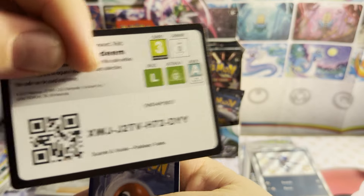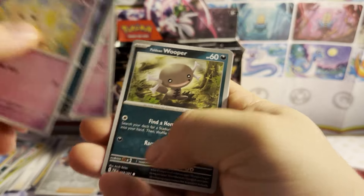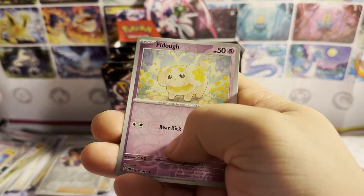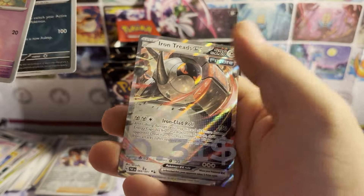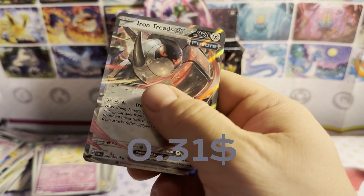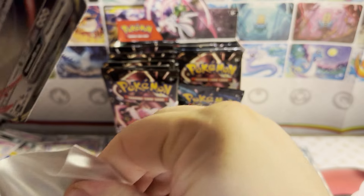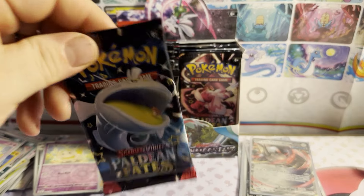Pack nine: Go Guard, water energy. Fido, Haunter, Noctowl, Paldean Wooper, Swoobat, Artisan, Nymble's Backpack, reverse holo Fido, reverse holo Gengar, and an Iron Treads ex for another hit! So I'll take it — gladly will take it.